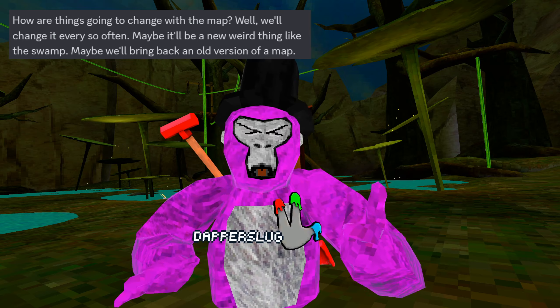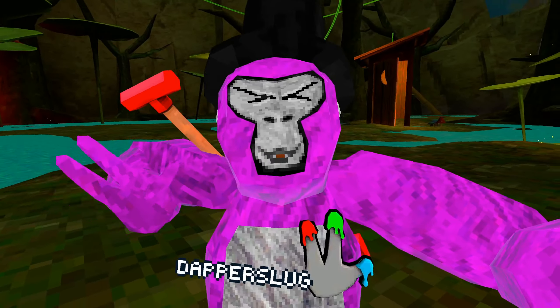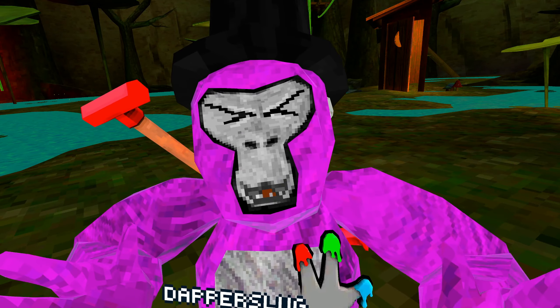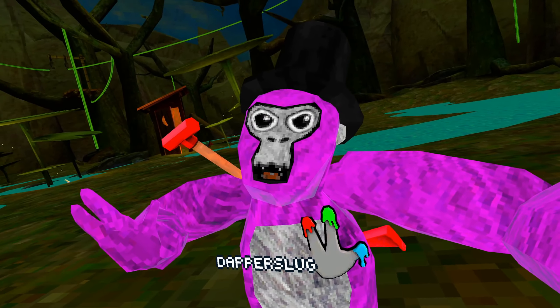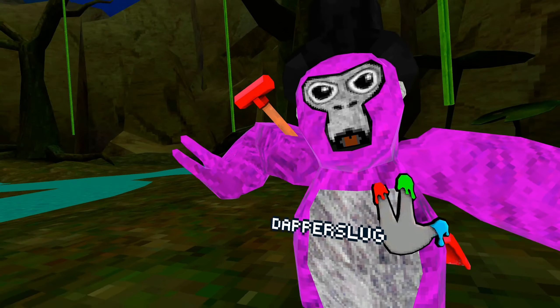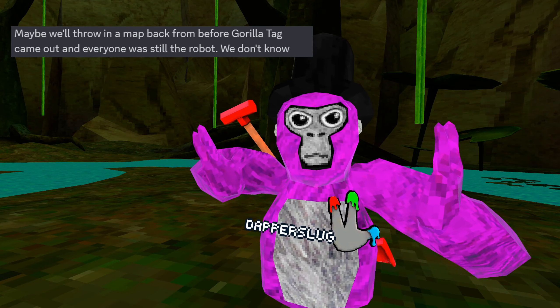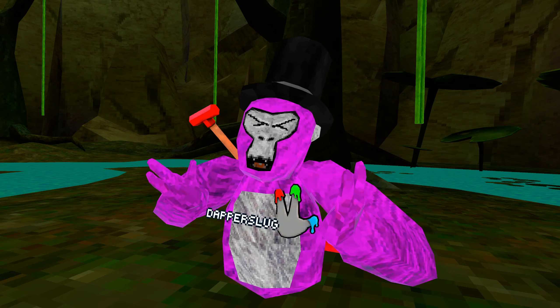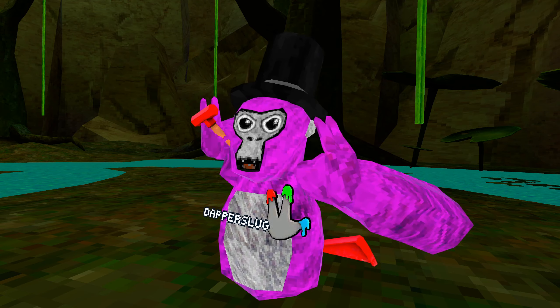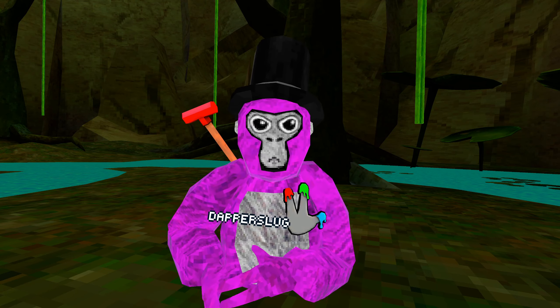He also hinted that there may be old versions of Gorilla Tag maps in the rotating map pool. We can finally get Mines back — maybe, it's a possibility. Maybe we can get old Canyons. Old Canyons is my favorite — not even just old Canyons, straight beta Canyons was the best. We might even get some maps from before Gorilla Tag was Gorilla Tag, back when we were the robots. Which would also mean we might even get capture the flag at some point — limited time capture the flag, I'd be fine with that.